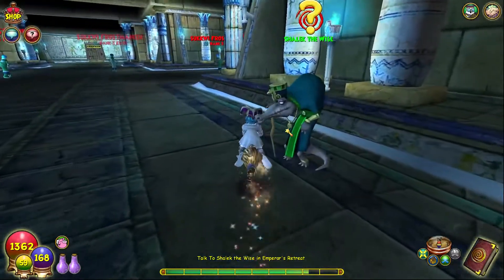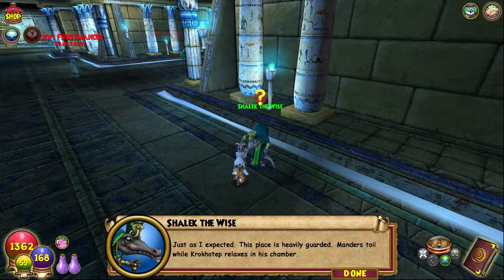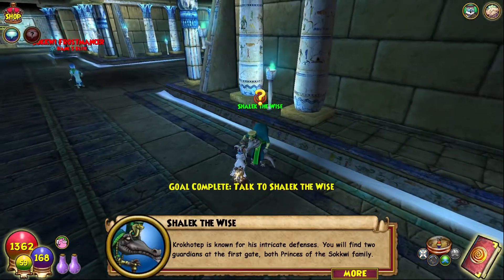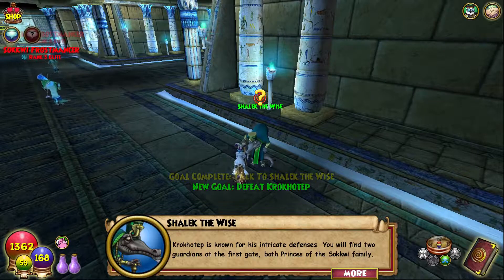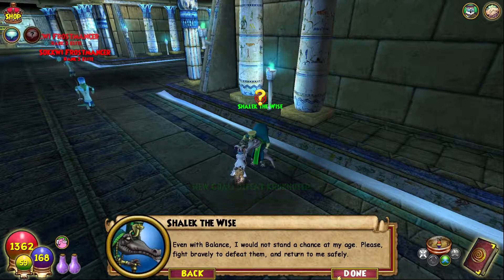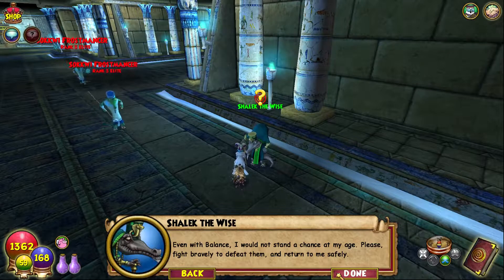Let's go ahead and talk to Shalik. Just as I expected, this place is heavily guarded — manders toil while Krokotep relaxes in his chamber. Krokotep is known for his intricate defenses. You will find two guardians at the first gate, both princes of the Sakwi family. Even with balance I would not stand a chance at my age. Please fight bravely to defeat them and return to me safely.